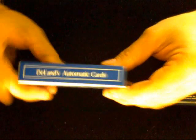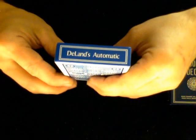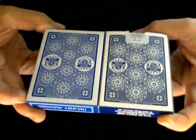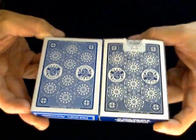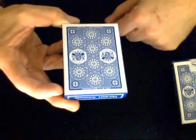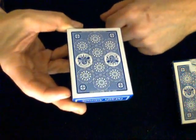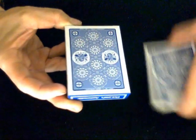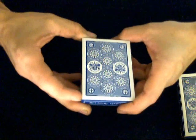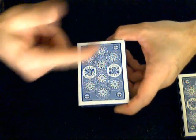On the side it says 'The Lands Automatic Cards,' and on the other side the same. On the top 'The Lands Automatic,' on the bottom the same thing. The back design is roughly identical to the $100 deck except the color might be slightly different, and it has the same copyright 1913 by T.L. Deland, same symbol, same circles.